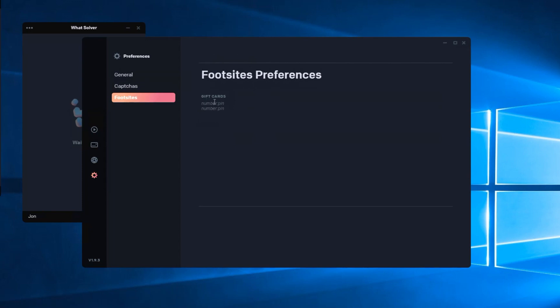For foot sites, if you want to use gift cards they do have that option — another nice feature when trying to hit on foot sites. As we all know, foot sites' first come first serve is kind of not a thing right now. What Bot has added or is adding the feature to enter flex raffles, and we'll have an entire video on that with a couple other bots too.